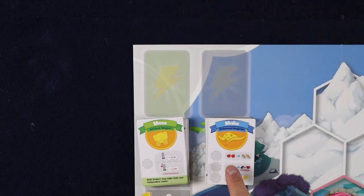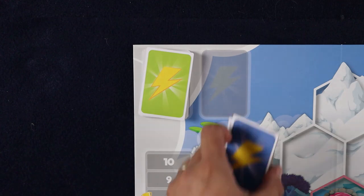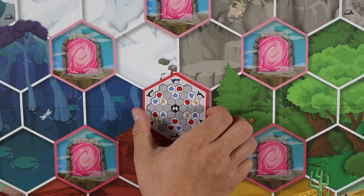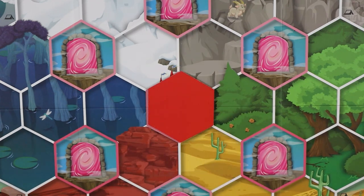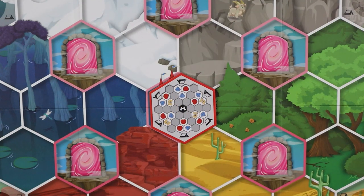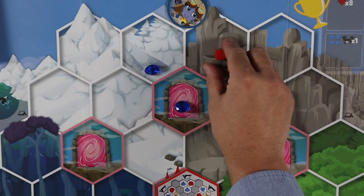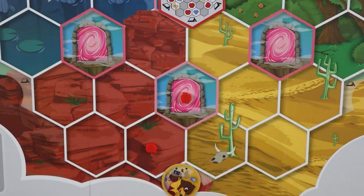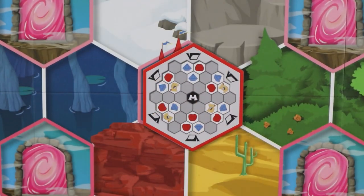Shuffle the power up tiles into their respective piles — both move and make — as shown on their fronts, then place each pile face down on the board in their corresponding locations. With the setup tile face down, randomly oriented in the center space of the board known as Castle Everfree, turn the tile over and populate the set of three spaces in front of each active player's base camp tile with resources depicted on the tile. Then return the tile to the box. Sets of spaces in front of inactive players will not be populated.